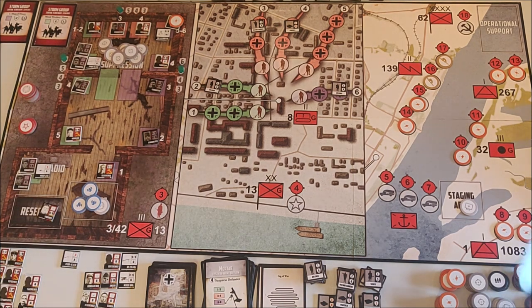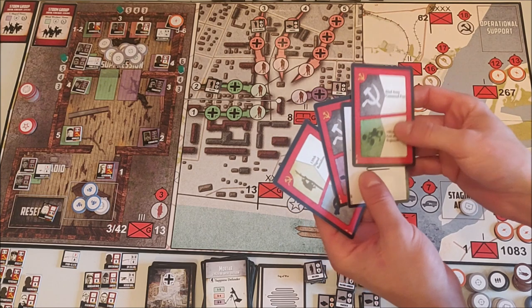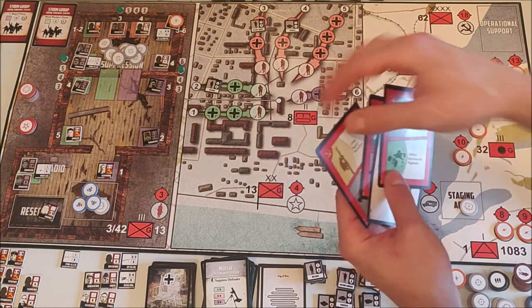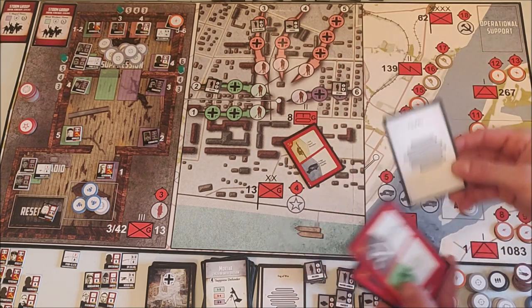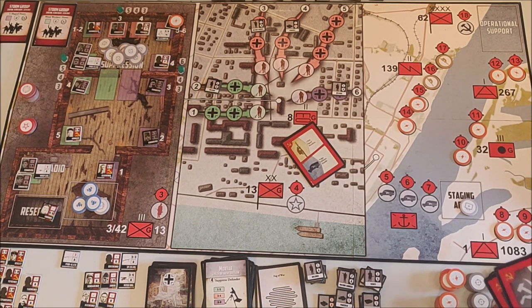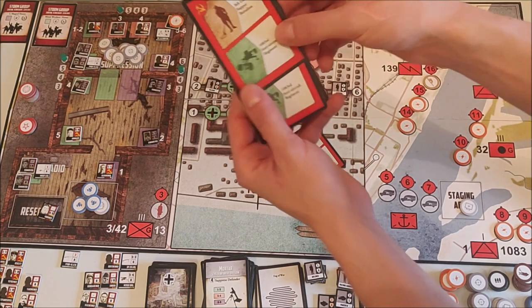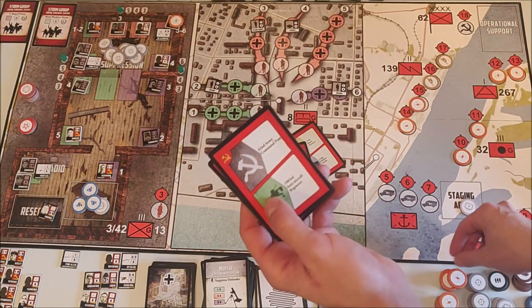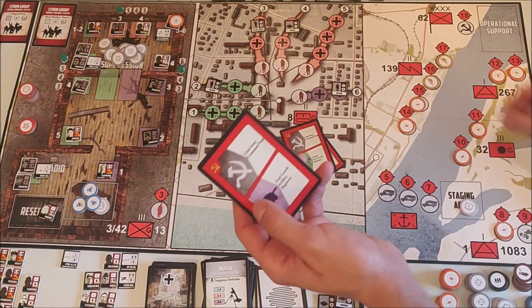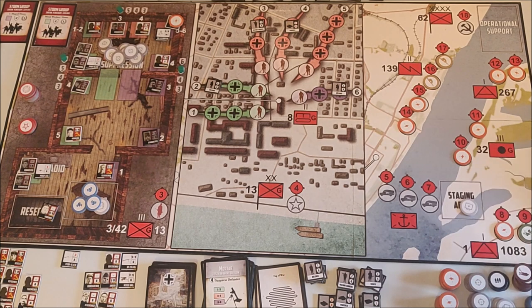Soviet card phase again — let's hope we get some AA. We only got one AA. I'll use the 139th Signal Battalion to get rid of a fog of war card and draw a new card. We did get some AA — two 1083rd cards. Using the first to remove a disruption token, and the second to put an AA token there. That's it.